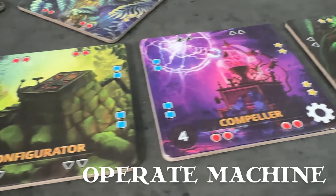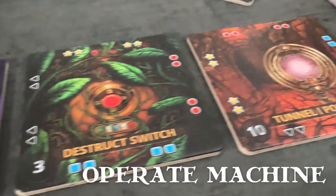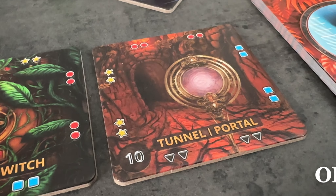Once explored, several of the tiles will feature powerful machines on them. If your pawn is on a tile with a Configurator, Compeller, Destruct Switch, or Portal, you may spend one action to operate that machine. There are four different types of machines, which we'll break down for you right now.